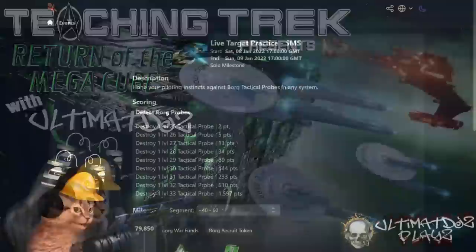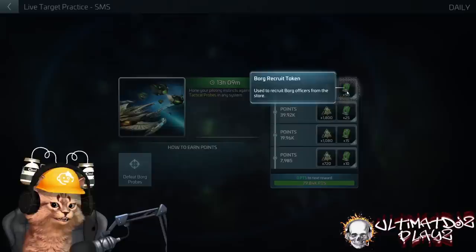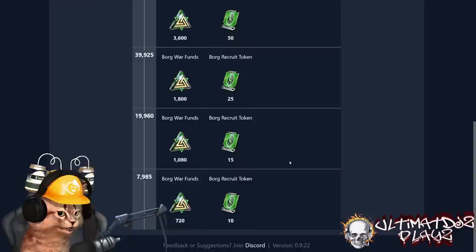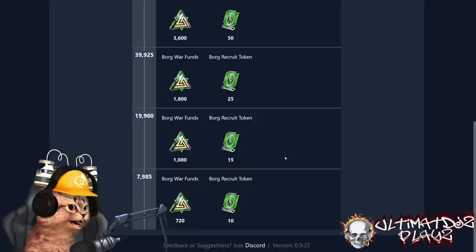Day one: Live Target Practice. If you're in the game right now, take a look into your events and you will see Return to the Mega Cube — target practice, Borg recruit tokens, event store loot. No directives on day one — just don't do it. Looking at your payouts, we see no directives and that is normal. No directives on day one.